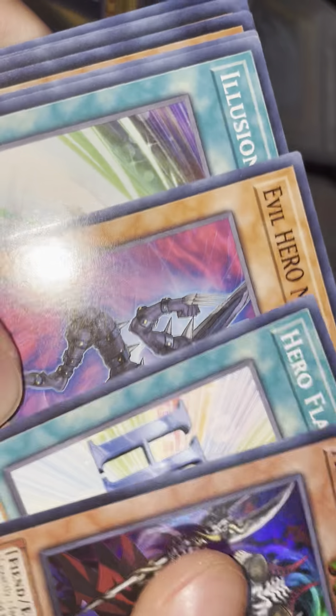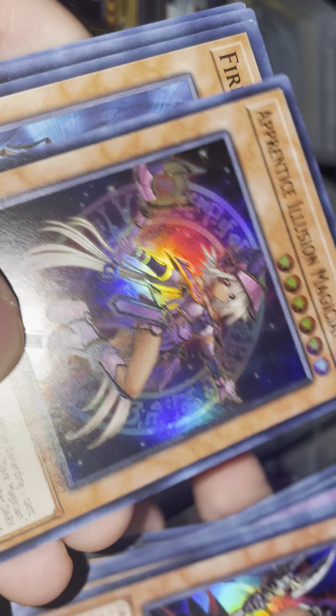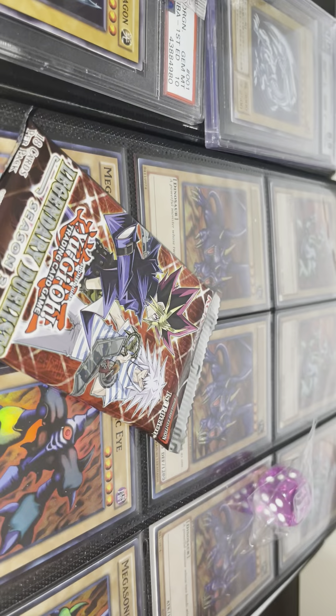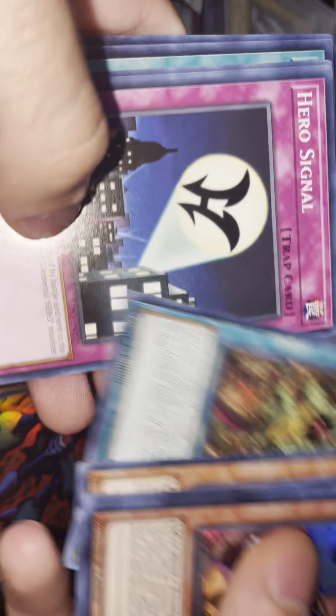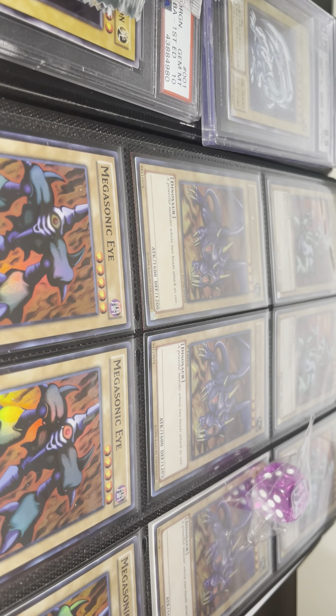Dark Gaia, nice. Archfiend Empress, Malicious Edge, Illusion Magic — Number C, Ada, is this a new card? Princess Illusion Magician, nice. Elemental Hero Honest Neos — great card, must-have. If you're playing any hero deck, you've got to have at least one Honest Neos — great card, very problematic at times. Malicious Fiend, Spirit Message, Quick Draw Synchron, very nice. Dark Calling, Dark Magical Circle, Tuning — alright, very nice artwork. That's what we get in pack two.